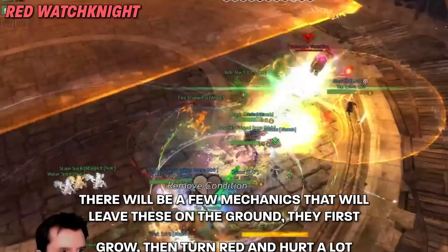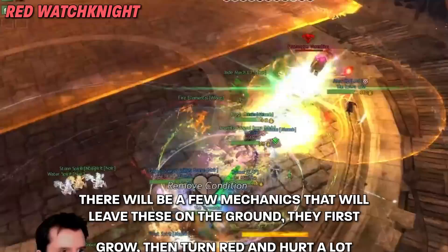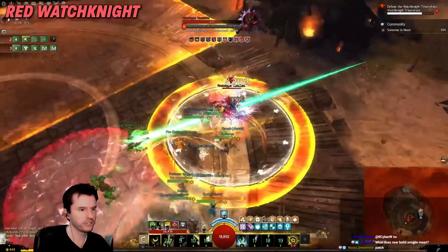Red circles are bad. Red occasionally drops puddles on the ground that linger. You don't want those in the middle of the room, so fight outside of the middle when you have that option.